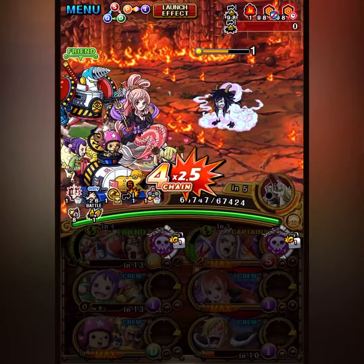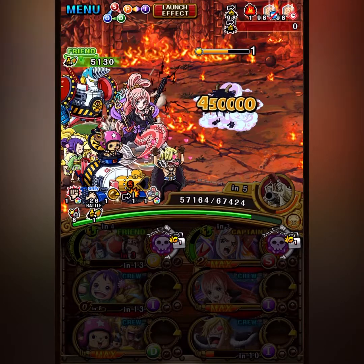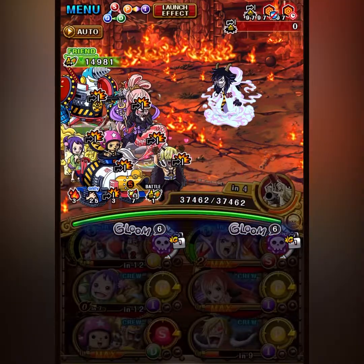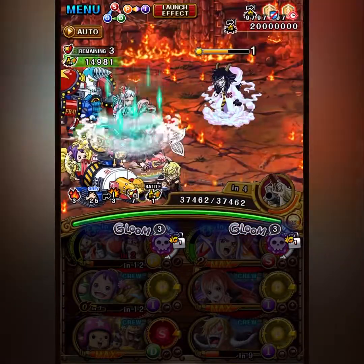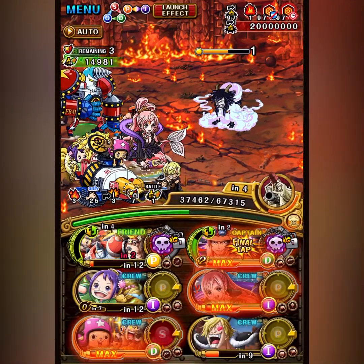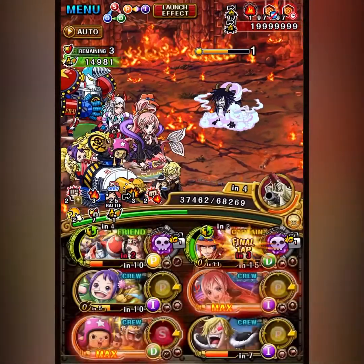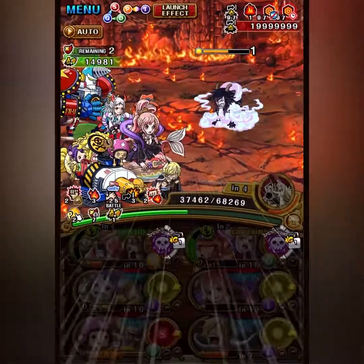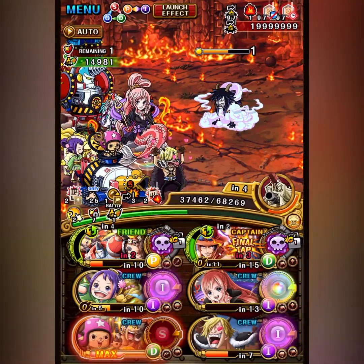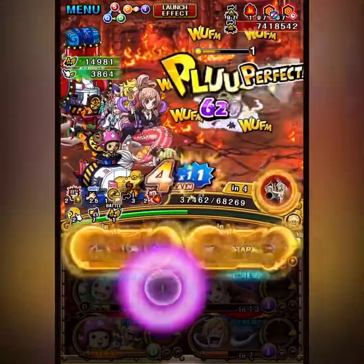I'm able to do the max damage possible. Turn 2, Caesar is very annoying — he will do the spear, he will do burn, and a chain lock. We remove the spear with support. We can use Yamato and Ace's special now, getting an attack boost and burn conditional. Then we use Shirahoshi to remove the burn and get an orb boost, and we can also get matching orbs for the important units. I aim to do as much damage as possible yet again.